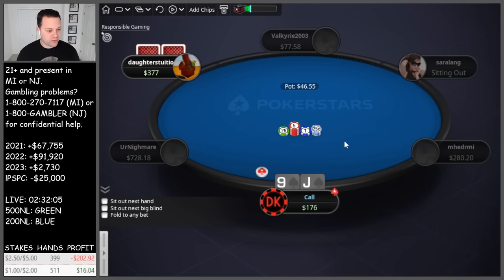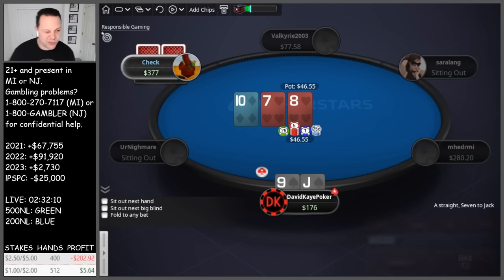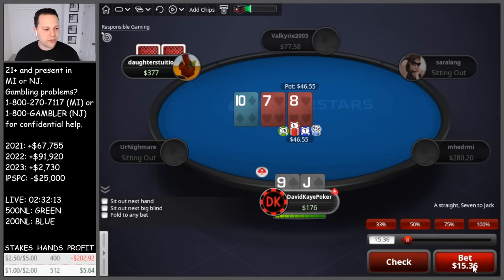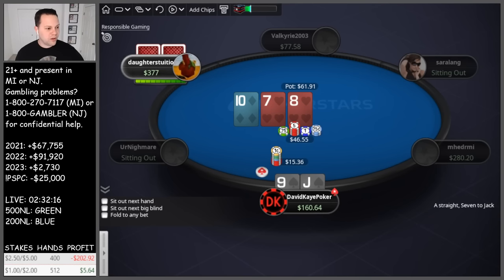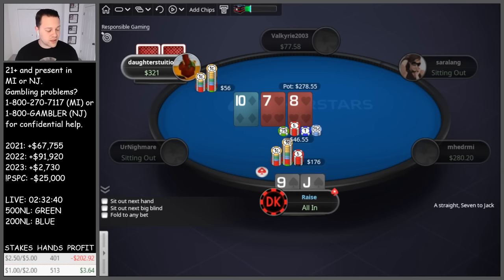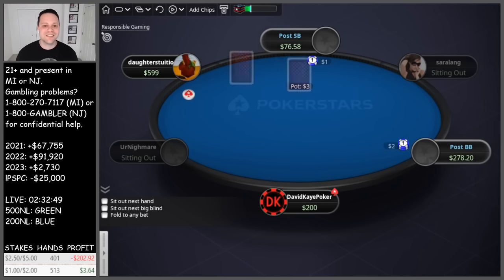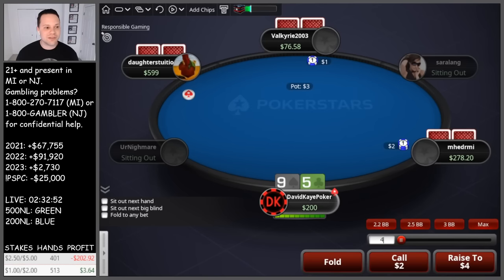Jack-nine suited, get three-bet, flatten in position. Flop the straight — huge flop. I'm leaning towards a raise if they bet, and if they check go for a bet ourselves, hopefully they're setting up a check-raise with an overpair. They go for a raise, and I don't want a scare card for their overpairs — people won't fold here. We get it in, they have tens with a heart — they flopped a set. Running hearts, no! What a cooler of a flop, unfortunately didn't work out.